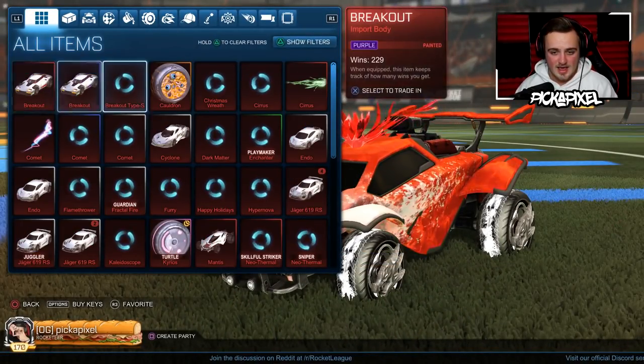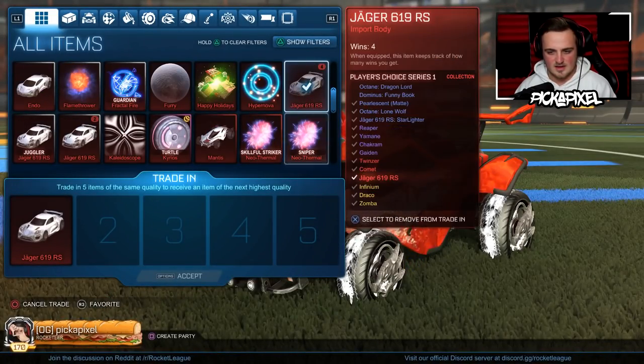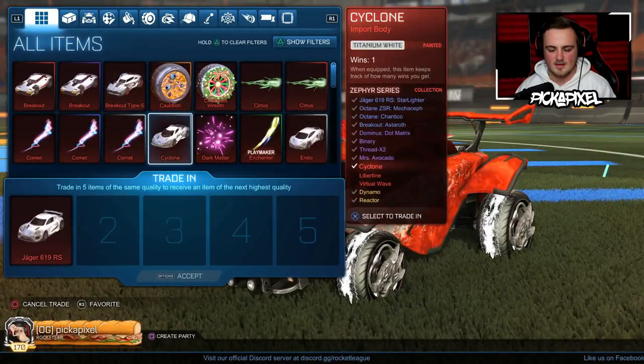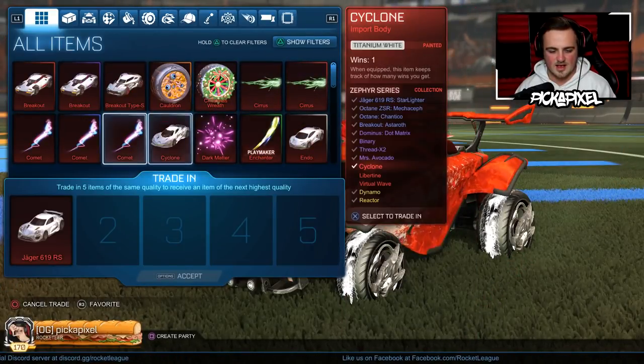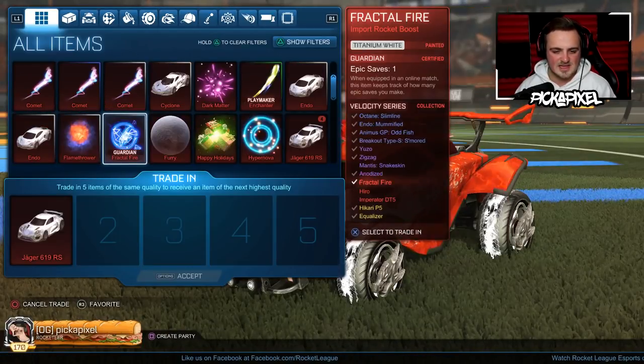Let's check how many imports we've got and see where to go from there. We've got plenty of Jaegers. Four. We'll just count them up — so we've got four there. Is Jaeger the first one on the list? Where's Comet? Comet — five, six. We'll go with seven for now.